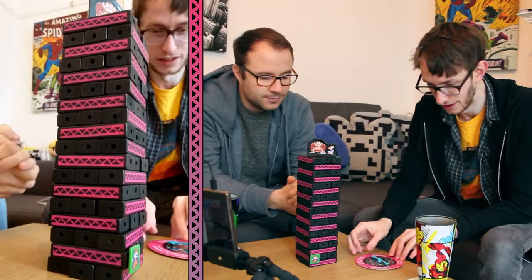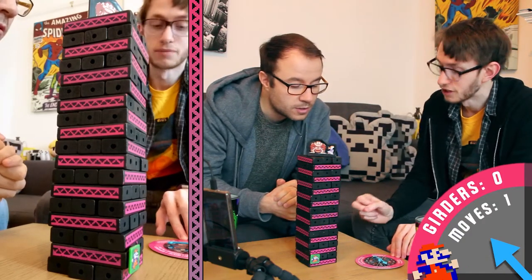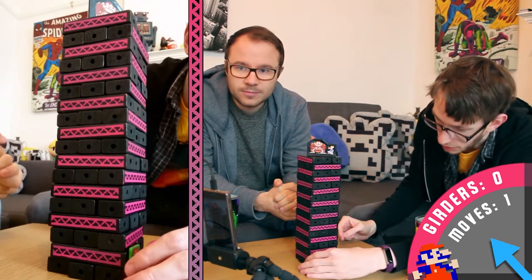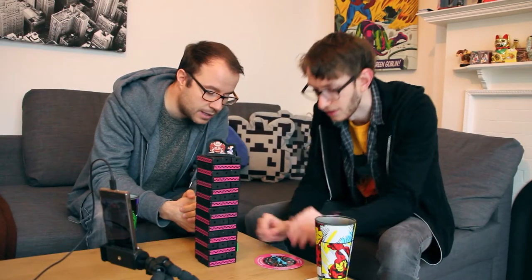So I'm going to spin the wheel. It tells me: remove no girders, which makes this easy for me, and I move up one level. So I take my little green Mario — I'm going to call him Luigi just for the sake of this — and I can move him around to the other side. And that's my turn over.